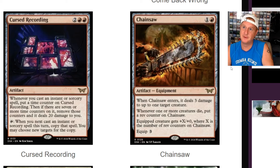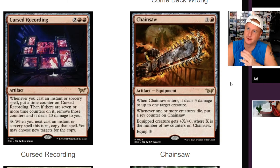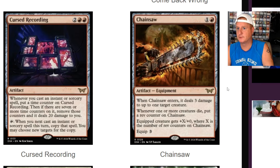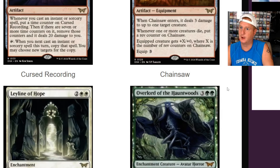Here's Chainsaw — pretty dope. Two-drop artifact equipment. When Chainsaw enters, it deals three damage to up to one target creature. Whenever one or more creatures die, put a rev counter on Chainsaw — you're revving up your chainsaw. Equipped creature gets plus X, plus zero, where X is the number of rev counters on Chainsaw. Equip cost is three. So the chainsaw gets more powerful over time.